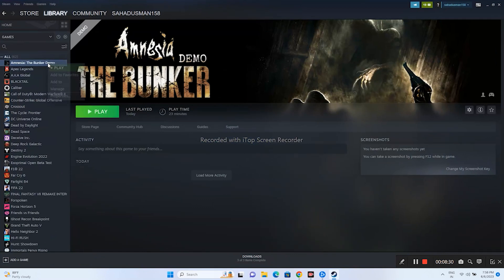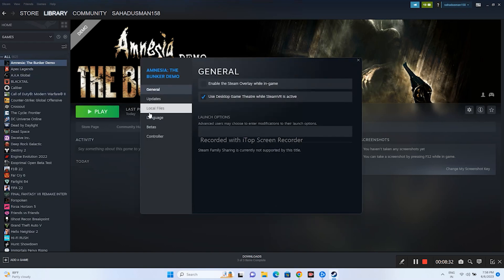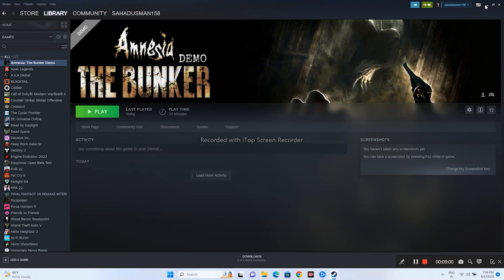Next, disable the Steam overlay. Right-click the game, go to Properties, and make sure the overlay is disabled. You can also try setting launch options: enter the command -dx11 and try launching the game. If that doesn't work, try changing it to -dx12. Try both dx11 and dx12 options.